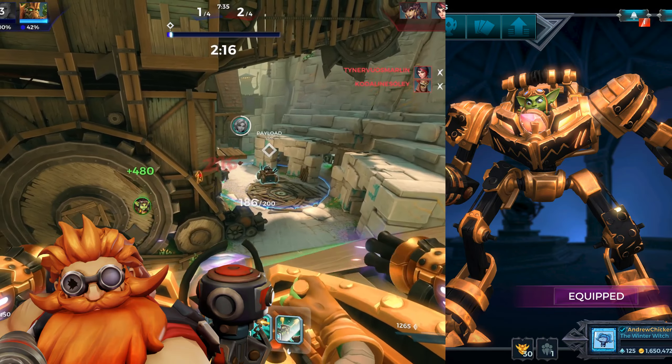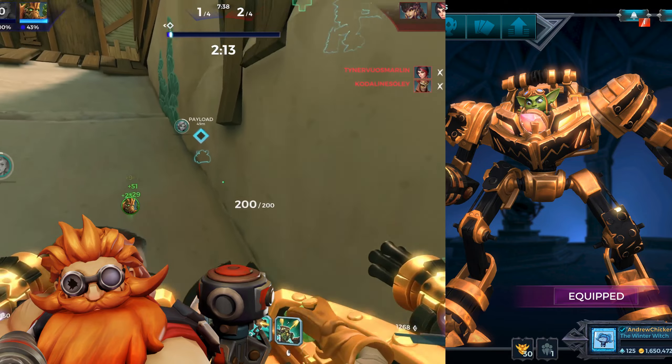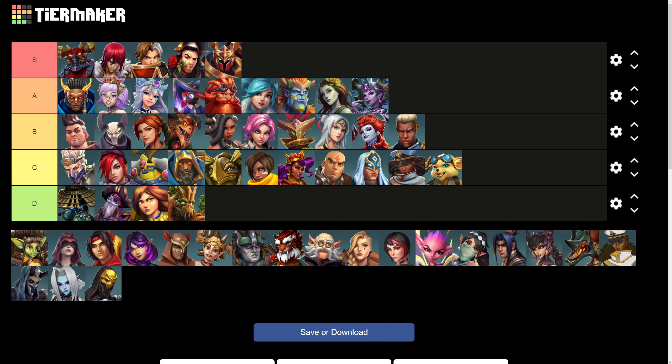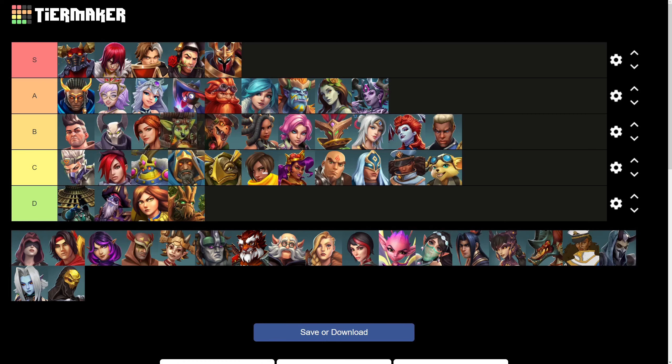Ruckus is an overall really solid gold skin, with nothing more to say other than it looks really great, and is another prime example of a gold skin done well. That said, nothing really stands out about it either, and so it ranks as a solid B tier skin.